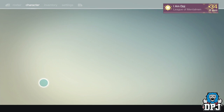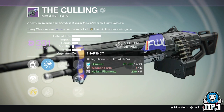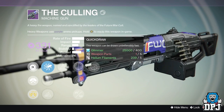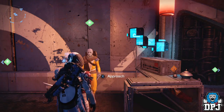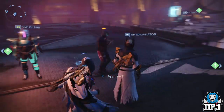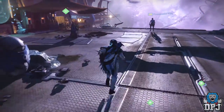I still need a few exotics — I need the Last Word because I dismantled mine after losing it in a PvP challenge, and I also need the Bones of Eao, the Hunter leg armor. Then I'll have everything. Let me know down below in the comment section what you got from the nightfall this past week — did you get anything you needed or wanted? Thanks for stopping by, hope you enjoyed the video, and I'll catch you on the next one. Peace out.